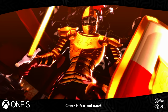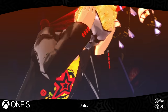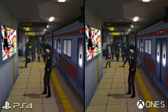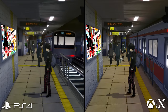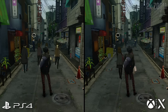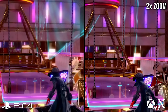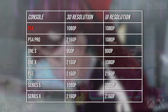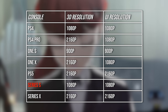Moving up the performance ladder to the last-gen and current-gen releases on home consoles: in terms of basic visual features, it's just about what you would expect. Essentially, we're getting the PS4 version rendered at different pixel counts. There are no readily apparent differences in texture quality, shadows, draw distance, or anti-aliasing, but higher resolutions hugely improve Persona 5's image quality, and there is a big spread here. PS4 delivers a 1080p image, as does the Xbox Series S.